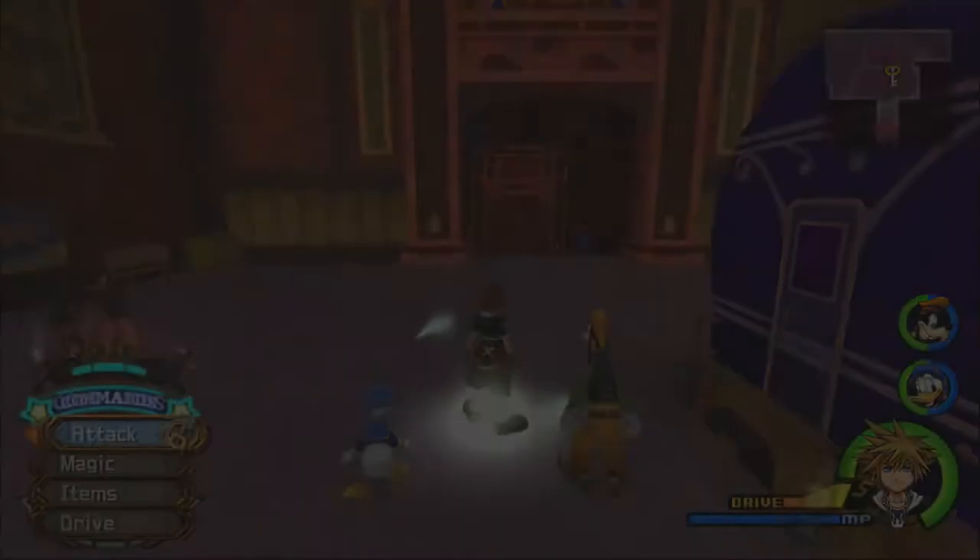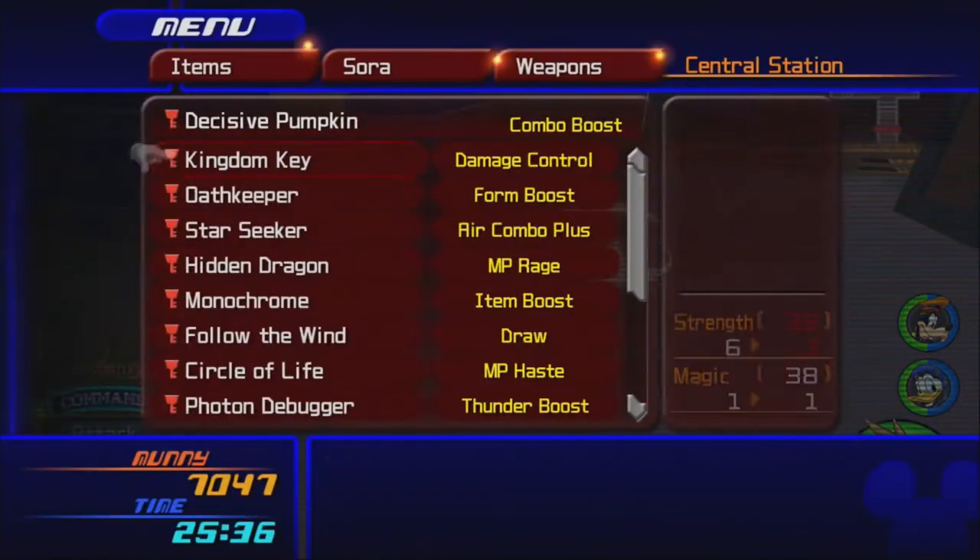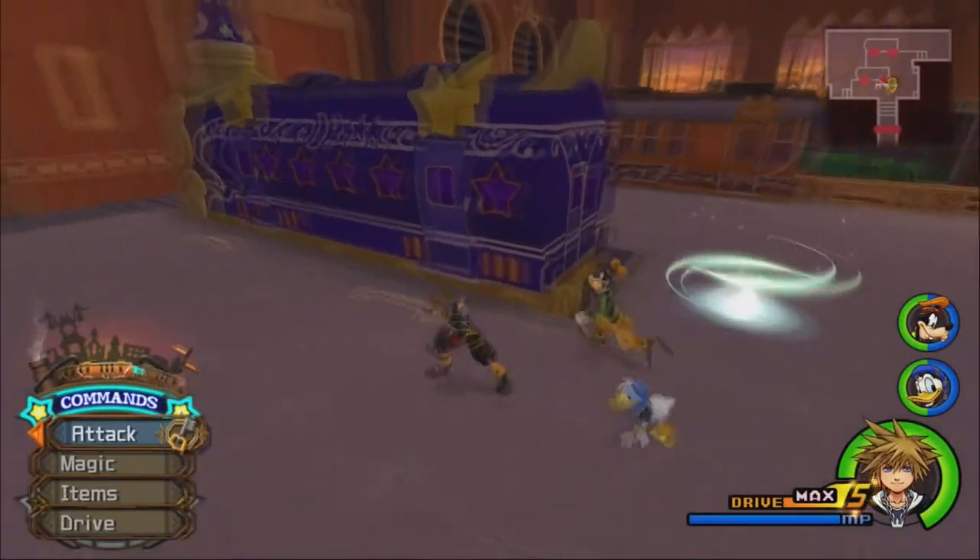I'm going to appear at Central Station and hopefully the train will be here — yes — and we can go back to Yen Sid's tower. I'm also going to make sure I have the Oath Keeper Keyblade equipped so I can stay in Final Form for longer. We're off to the tower.